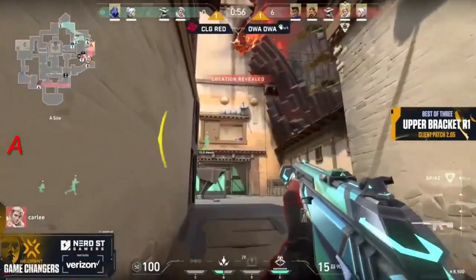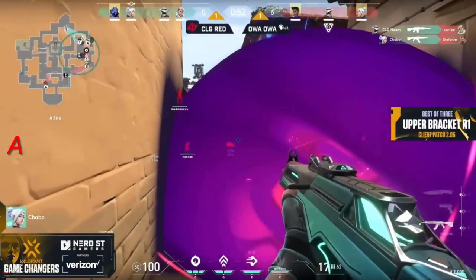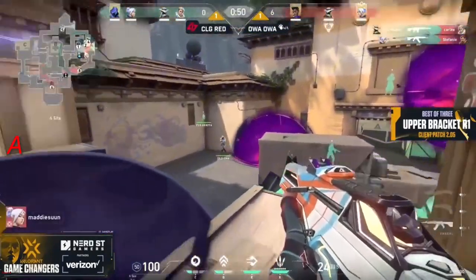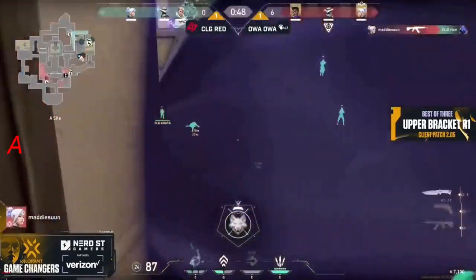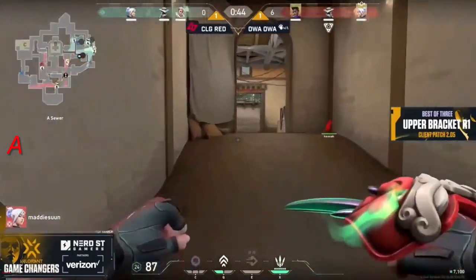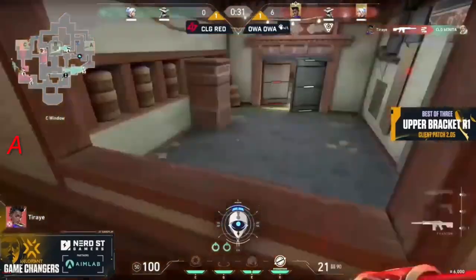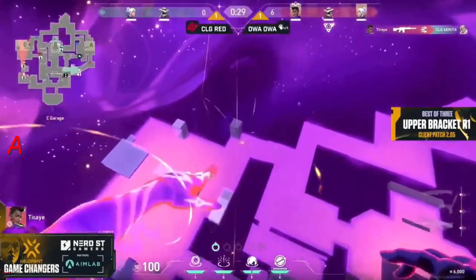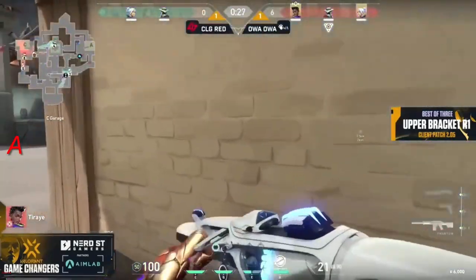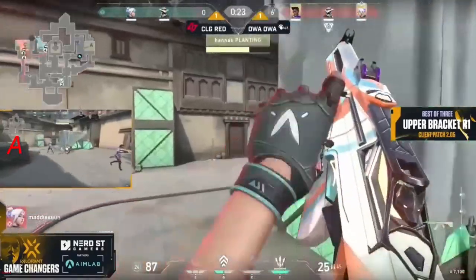The bait was perfect for OA OA — they really wanted to let themselves get tagged so they could push down. There was somebody else on the left side of C, but with that it gives an open site, an easy take. Maybe not though, because they've already rotated quickly towards the A site. CLG Red's chances of victory have greatly increased — okay, maybe not anymore. Ty Ray hits a perfect flank back through the garage window to cut that rotation.